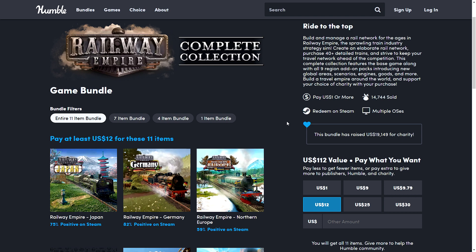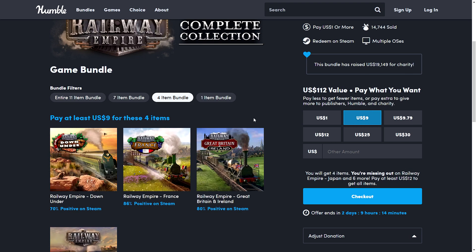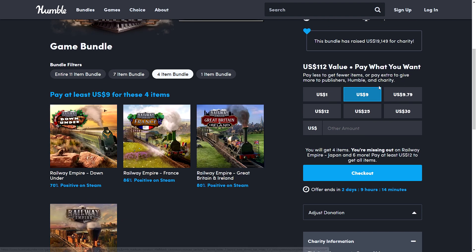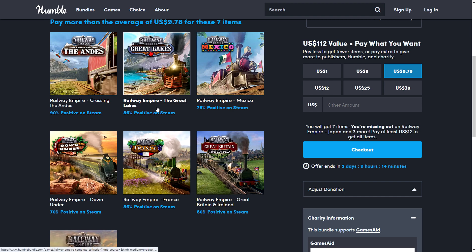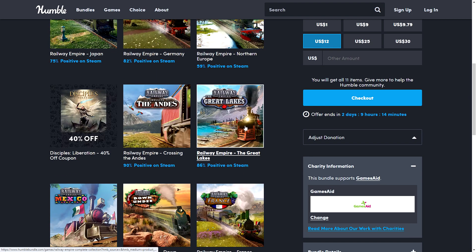We also have the Railway Empire Complete Collection — essentially one game and all its DLCs. The one dollar tier gets you the base game, Railway Empire, which was previously free from Epic. Nine dollars gets you three more DLCs: Down Under, France, and Great Britain & Ireland. The beat-the-average tier at around $9.79 adds Mexico, The Great Lakes, and Crossing the Andes.